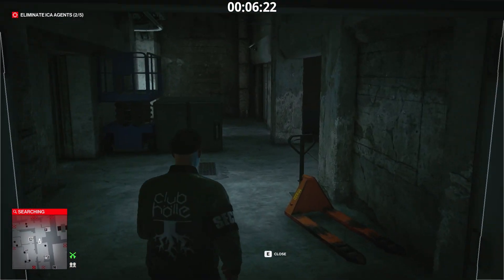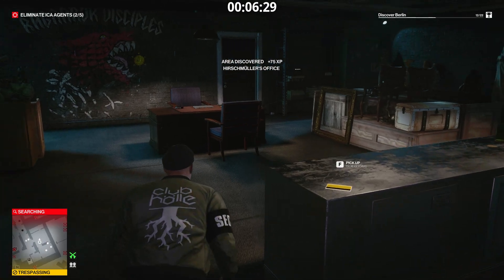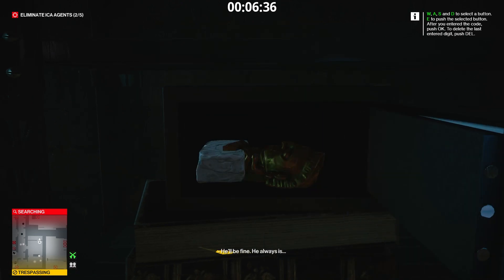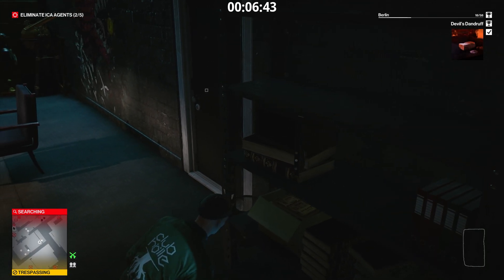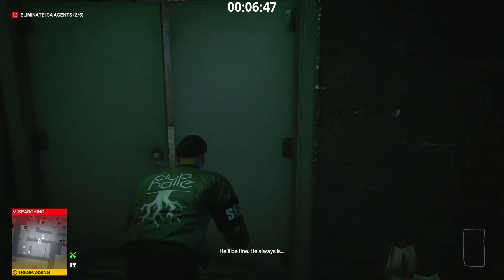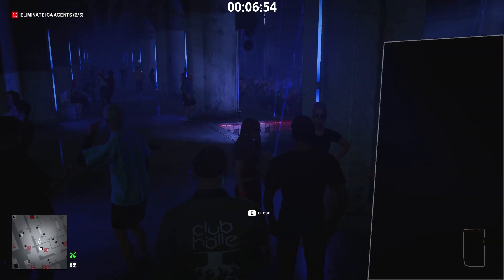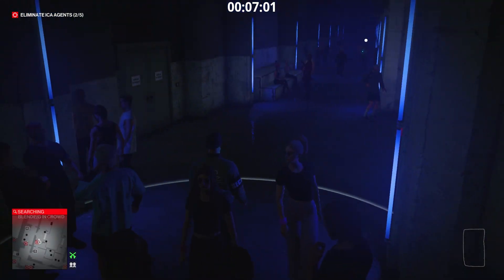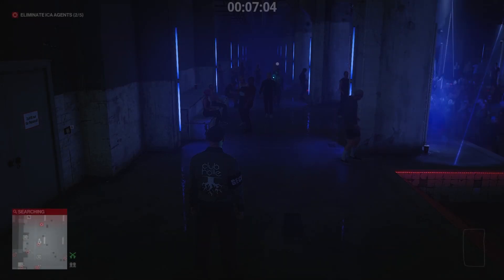To complete the challenge Whiteout, we need a cocaine brick. We'll find one inside the club owner's office in a safe. The code is 1989. Take the gold idol and the cocaine brick. Now we go to the dance floor. Here we find two fans, one on each side of the dance floor. To complete the challenge Whiteout, we have to lure Agent Chamberlain in front of a fan and throw the cocaine brick into the fan. The cocaine powder will envelop Agent Chamberlain. Challenge completed. Looking at the map, I see Agent Chamberlain is a few meters in front of 47. We wait.